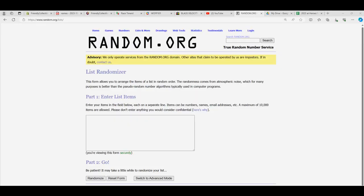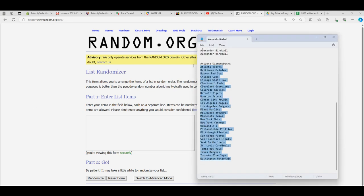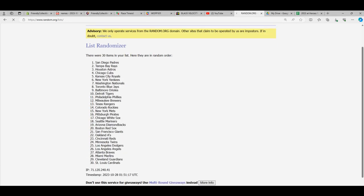All right, so here we go. This is going to be for the little cereal box break, purchase two teams. First of all, we're going to random all of the teams seven times.